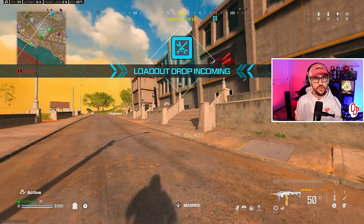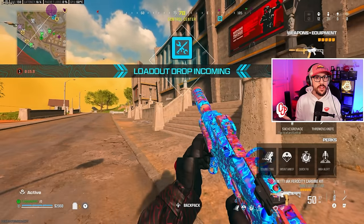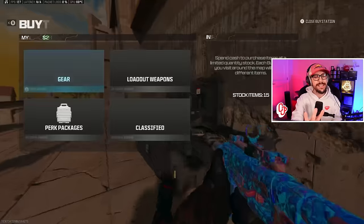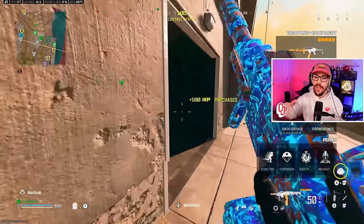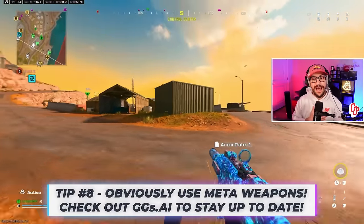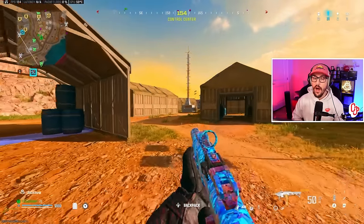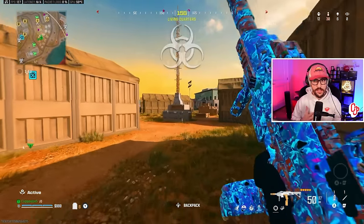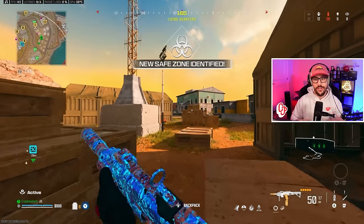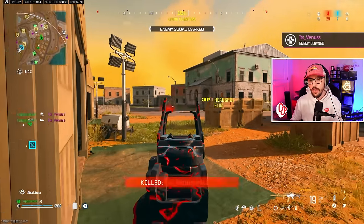We're running the Holger 556 — it feels really good right now. It got a slight silent nerf in the update. The Renetti got a huge silent buff not in the patch notes — it's absolutely meta right now. I'm recording this three days into Rebirth Island, so if you're watching later it might not be meta. Make sure you check out ggs.ai — it's the website I helped create that uses a full AI algorithm to find the best weapons based on your playstyle: balanced, tactical, or aggressive.